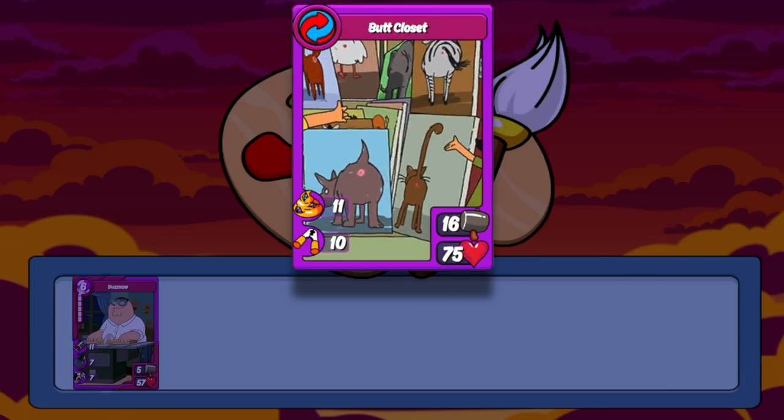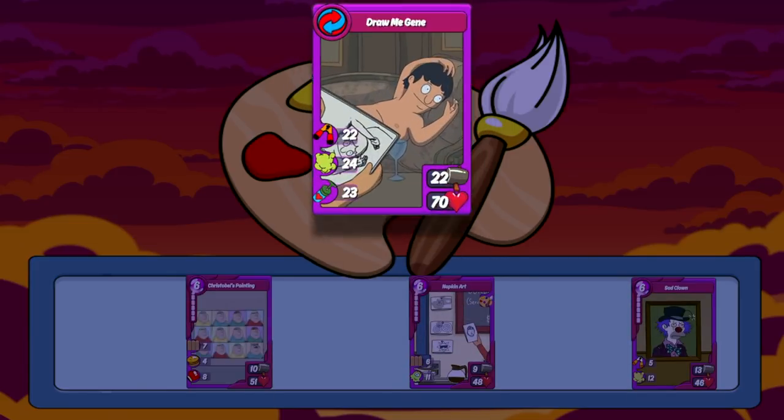You can also combo Buzzsaw with Jean to make Butt Closet — a fairly decent buffer for offense with a good amount of motivate to any card and a good amount of cripple all. Its stats aren't half bad either. You can also combo Jean into Draw Me Jean with some of the older cards as well.